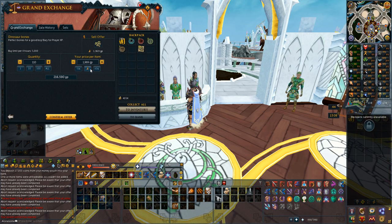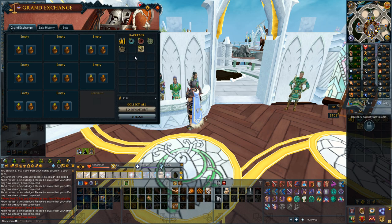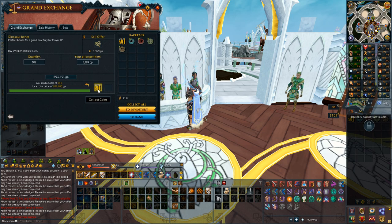Okay, so I sold all the small things, and let's see what the bone price is currently. It was 10k just two days ago, and now it's at 8.2k. So it's dropped by like 2,000, which is not very good. But yeah, I'm going to sell all these bones — they were definitely worth more than 2k, so there we go.